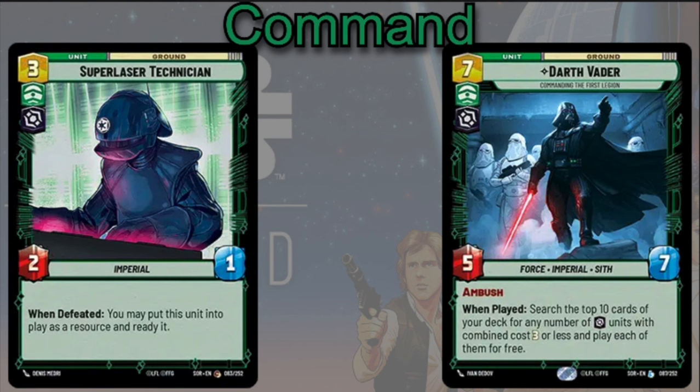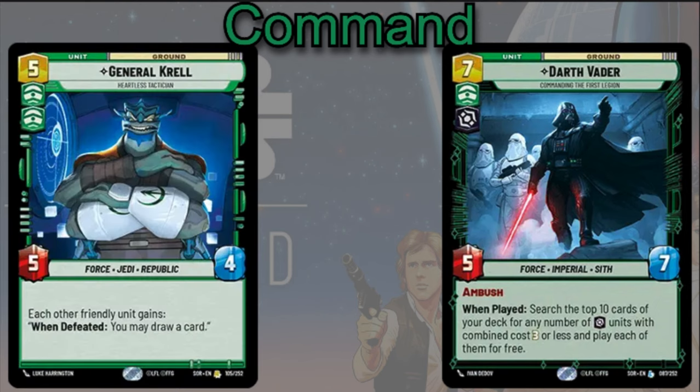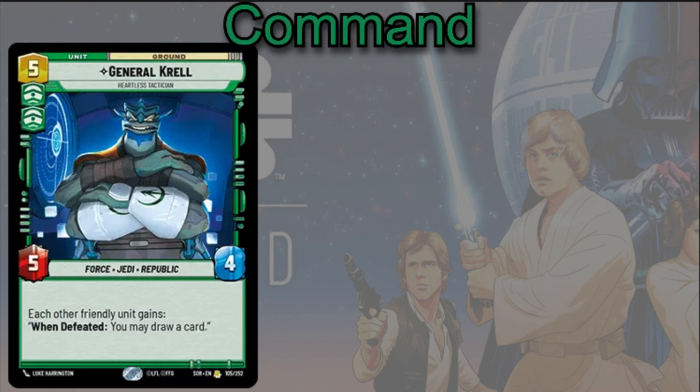Often when you're playing with Palpatine, you're going to be killing your own units that you paid for, so you'll need a way to refill your ranks. General Krell is actually a really good card with Palpatine — five cost, 5/4. Other friendly units get: when defeated, you may draw a card. Since you're going to be killing your own units, you'll have almost complete control over this ability and drawing extra cards through Palpatine and General Krell's combined abilities.